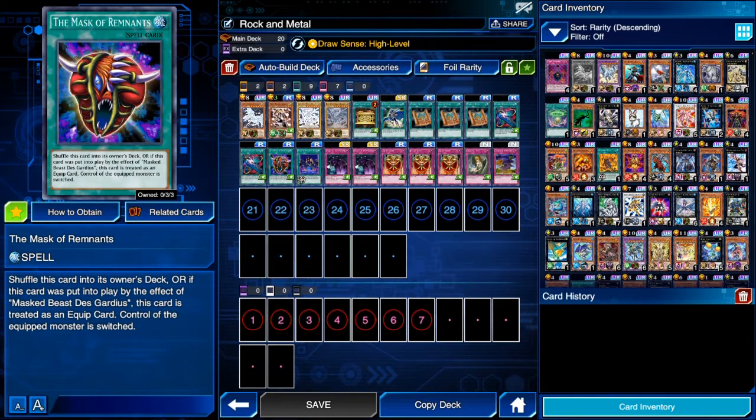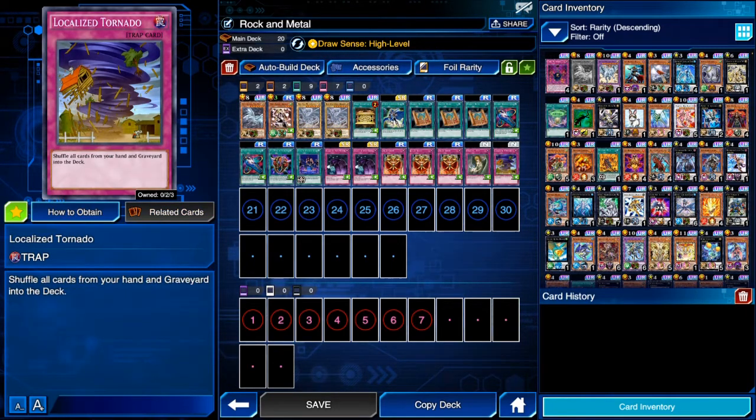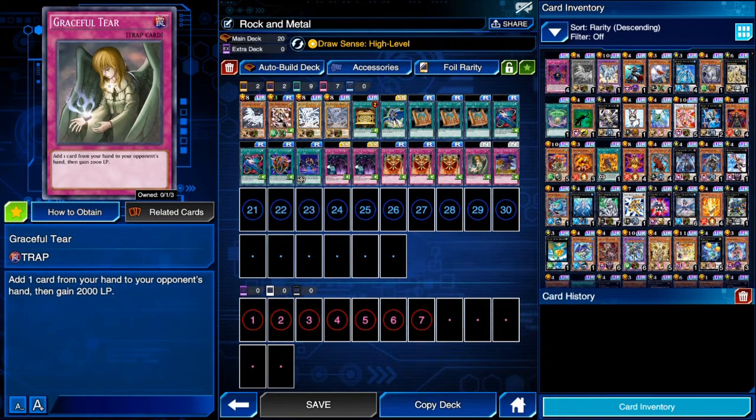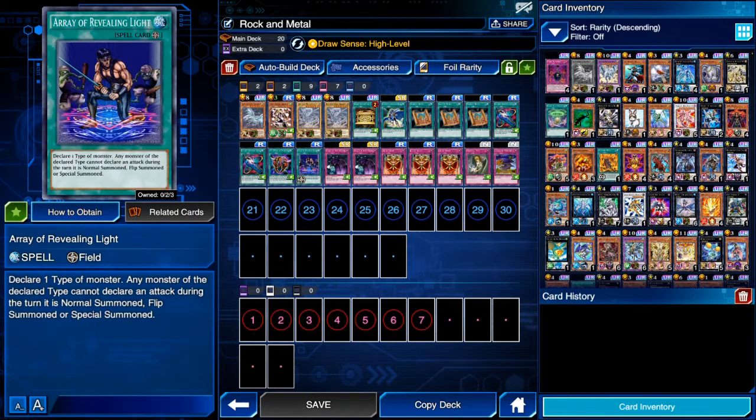Next, one copy of Mask of Remnants so that we do not deck out — you use it each and every turn. Then two copies of Legacy of Yata-Garasu and three copies of Jar of Greed for additional drawing power. One Graceful Tear and one Luckless Tornado so that our opponent doesn't deck out — you give your opponent Luckless Tornado via Graceful Tear, and then your opponent uses it like an idiot and avoids decking out.